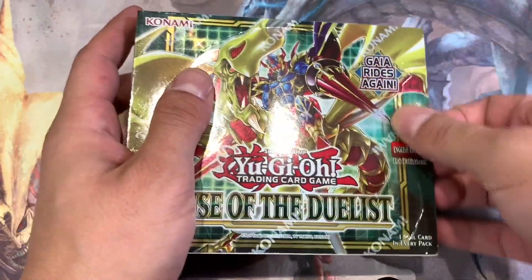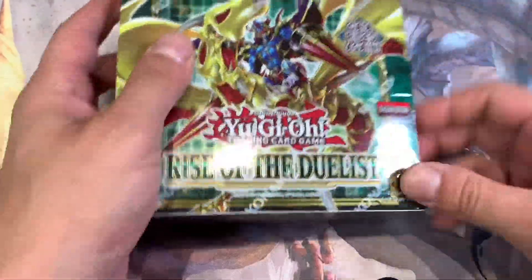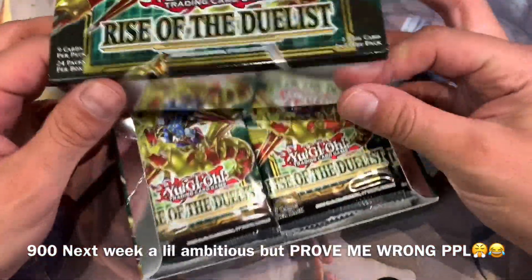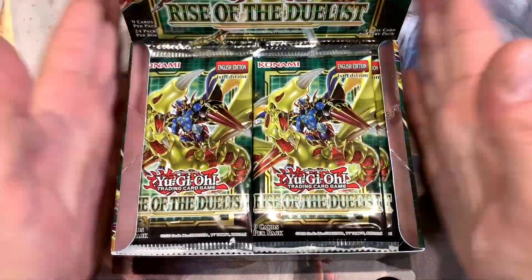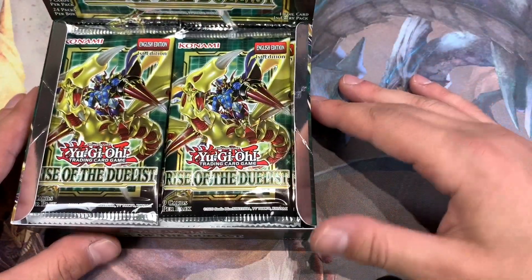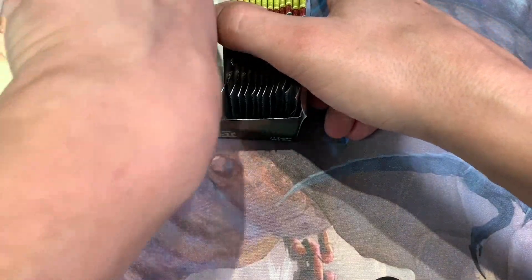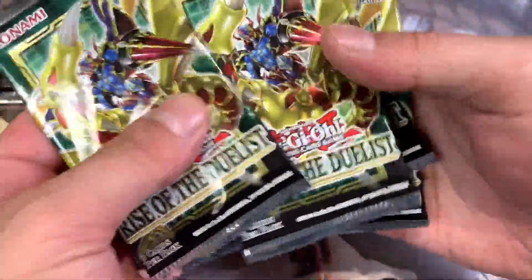Without further ado let's jump right into cracking Rise of the Duelist. We're shuffling the packs up — they're mapped. If you go down one column and hit a secret rare, the matching pack on the other side has the other secret rare. Shuffling them up to add some suspense, no mapping will happen here. Apparently the boxes are very mappable, like up to 95 percent.